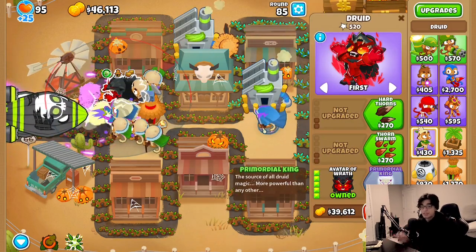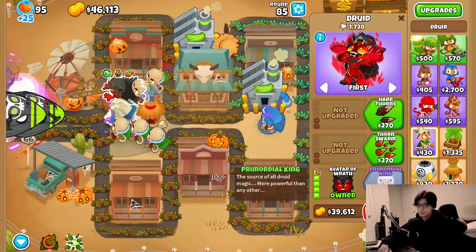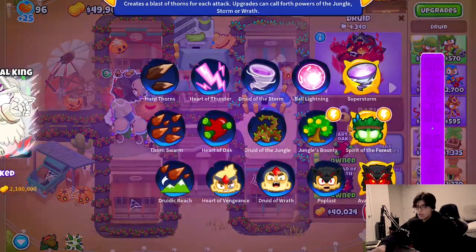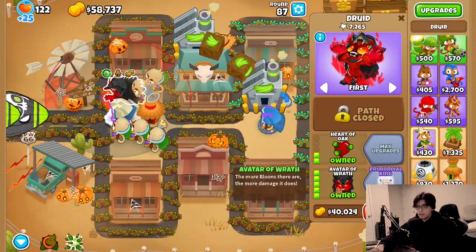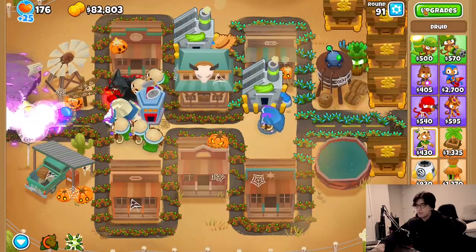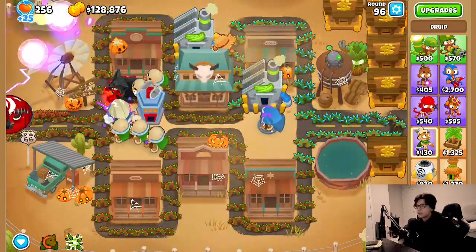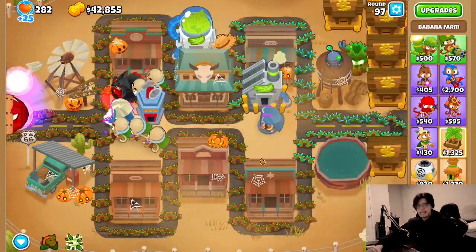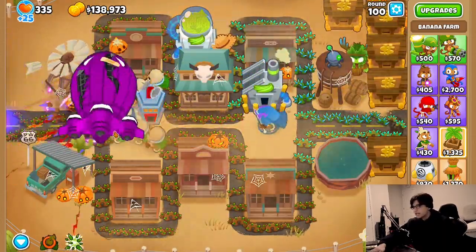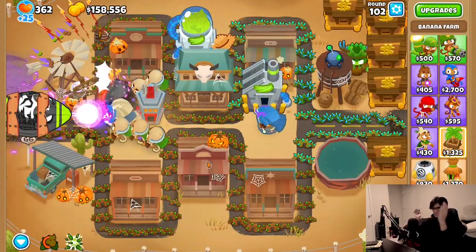I'm not sure if thorn swarm or heart of thunder is better on the avatar of wrath, but it doesn't matter. Let's go for MIB as well so that these guys can all shred through the leads on round 90 - DDTs. Let's go for a banana central because we need money and we need it pretty fast. Let's collect from all as well. Here's the round 100 BAD - shouldn't be a single problem at all. GG ladies and gentlemen!